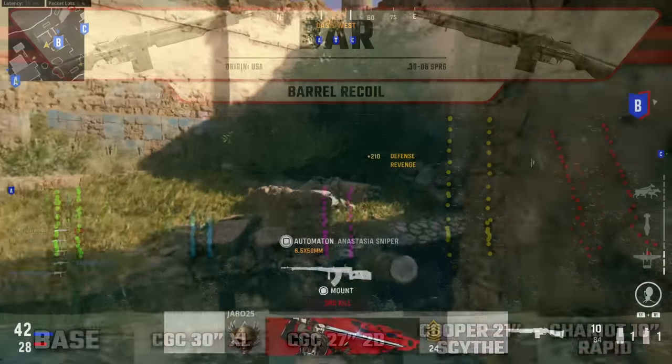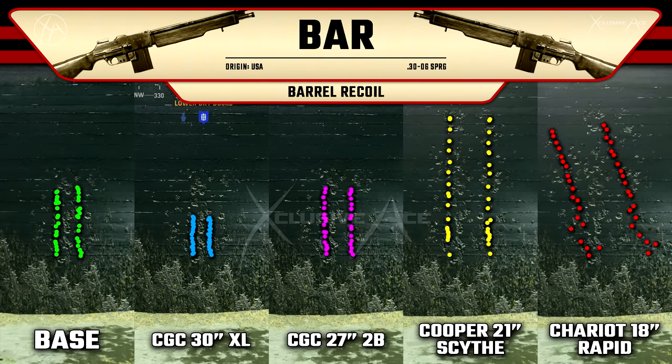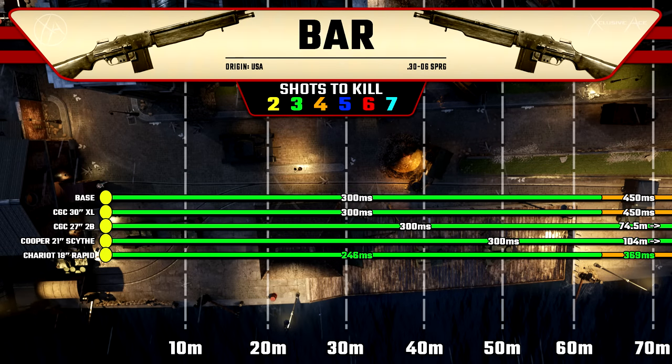Looking at barrel recoil, the first barrel you unlock makes this gun incredibly accurate — even more accurate than the base recoil. The second barrel doesn't really change recoil much at all. The third one definitely increases total magnitude, and after the first shot there tends to be a pretty big gap, which could throw you off especially at longer ranges or if the enemy is using cover effectively. Finally, with the Chariot 18-inch Rapid barrel, this one bounces side to side a good amount for those initial shots, which are the most important, making it an extremely difficult recoil pattern to control and predict at range.